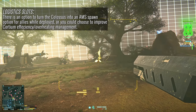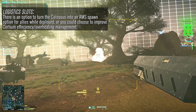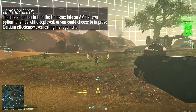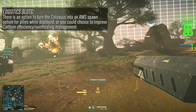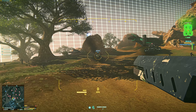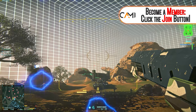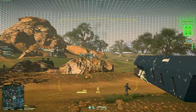There are also some additional logistics customization options that allow you to turn the Colossus into an AMS spawn point while it's deployed, which is rather cool. You can also spec it more towards improved damage mitigation of the overheat mechanic, or customize to improve its Quartium efficiency. Lots of different routes to go down, and it looks like progression on this tank is tied to merit currency for the most part, so we can see something to sink our excess merit into with this upcoming update.